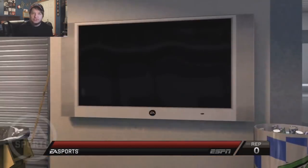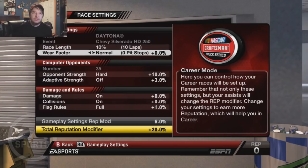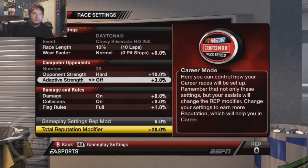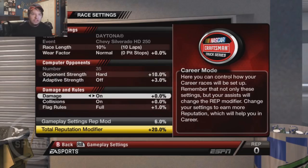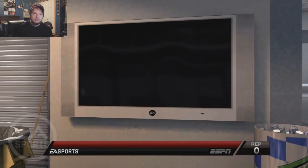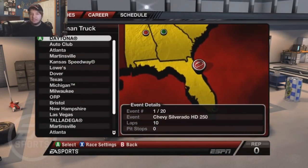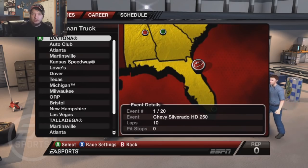First I want to show you what the settings are like, just in case people think I might have changed it. So: 10-race, normal tire wear, hard difficulty, adaptive strength off, damage on, flags on. We'll probably change the gameplay settings just for Daytona to all of them being off, because we don't really need them there. Other than that, let's head straight into qualifying and hope we do okay in our first real race.